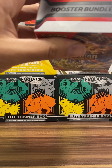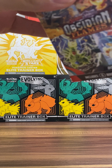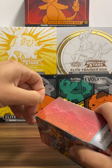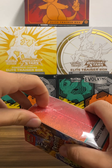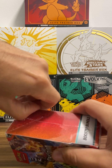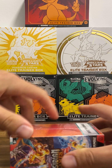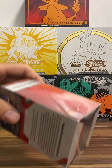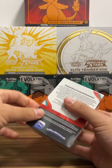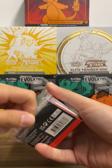I had actually opened up an Obsidian Flames Elite Trainer box last week. Didn't get anything too crazy, so I didn't really post the video. I did get one card — a Charmander full art that comes with every Elite Trainer box, which is awesome. That was probably the highlight of the box, to be honest. I'll show you guys that at the end of the video.